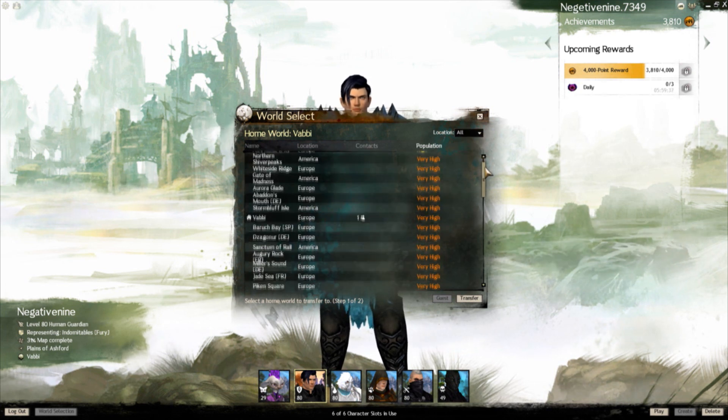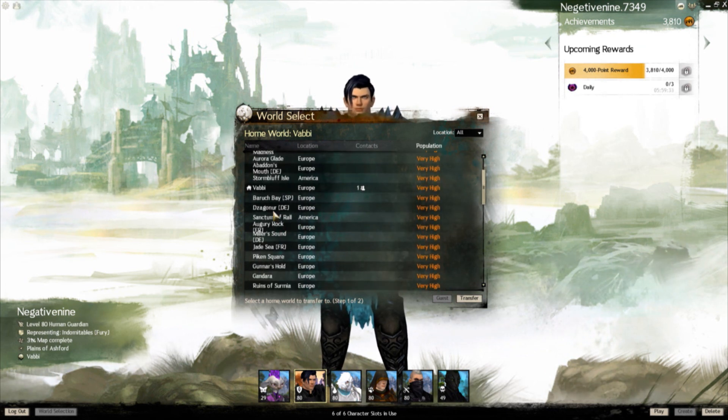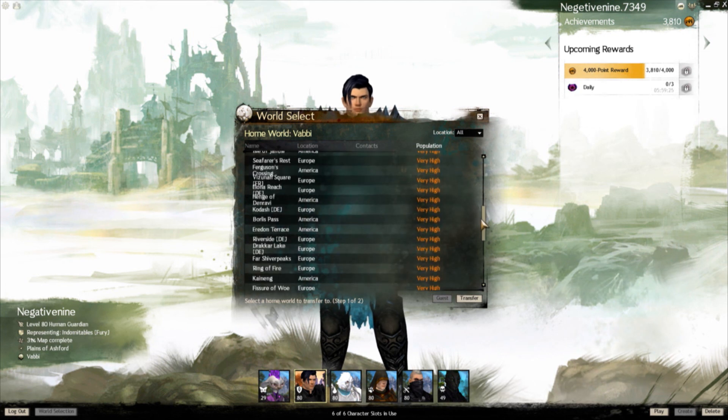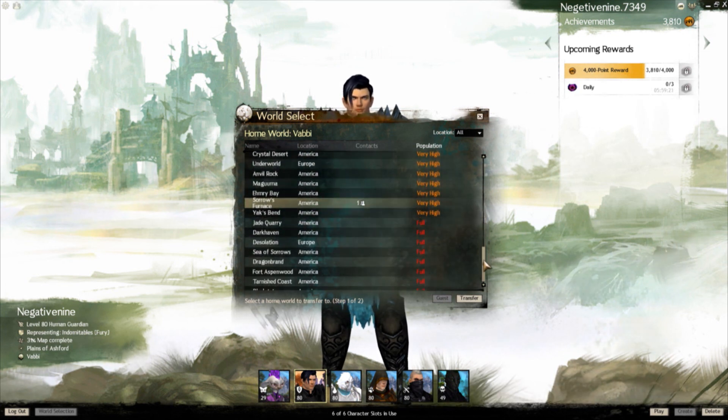Be careful though, because mega-servers are still separated from the US to Europe. So for example, I play on a European server, so that means I'm never in a map with players from the US. There's a divide between them if you will. So be sure all your friends choose either US or European if you all want to play together.